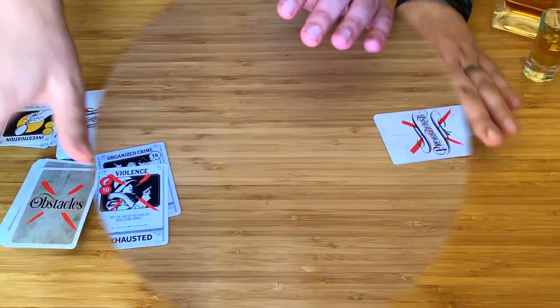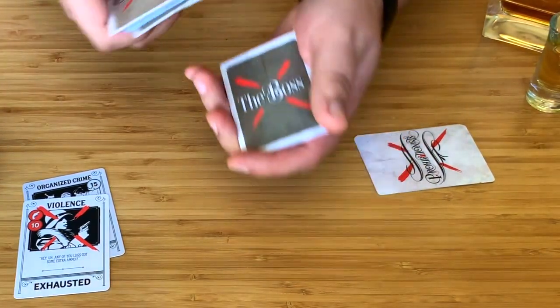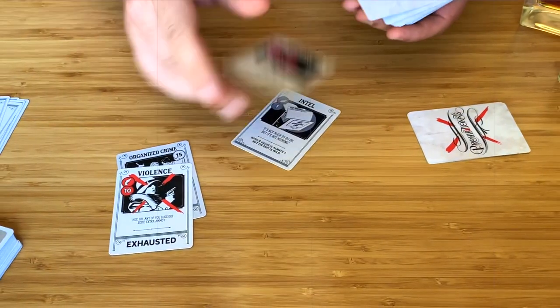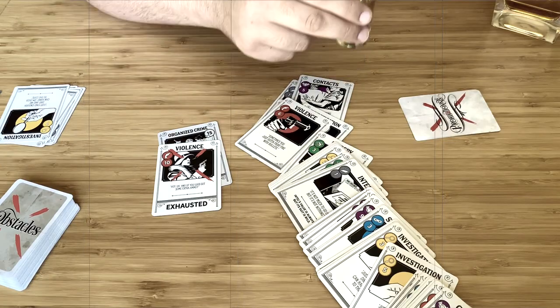Whether you play, pass, or exhaust, you'll end your turn by drawing back up to four cards. Play passes around the table. If you can collectively work your way through the obstacle deck to reach and then take out the boss, you win. But watch out — your tactics deck doesn't renew. If this deck ever runs out, you're Kaputski, and the mob takes over Lake City. Good luck, Prohibitionists!